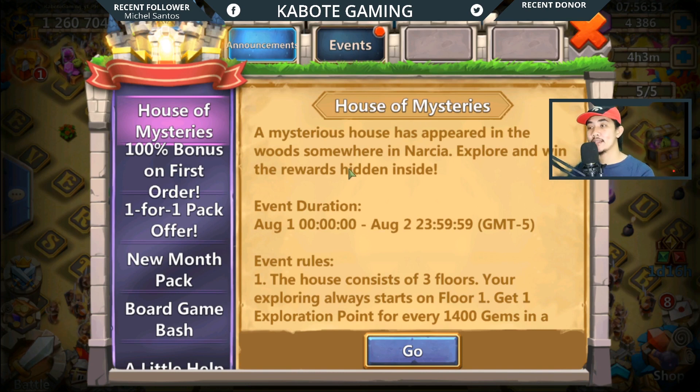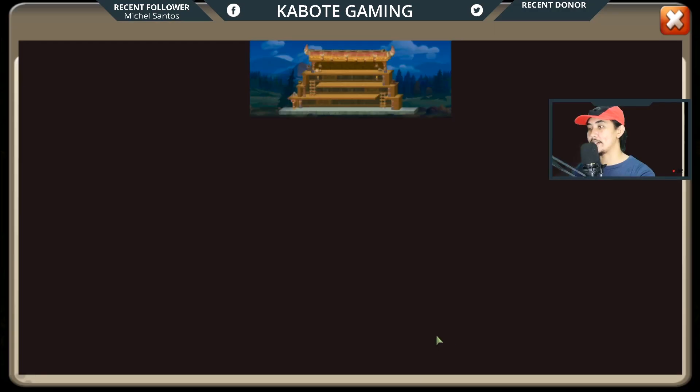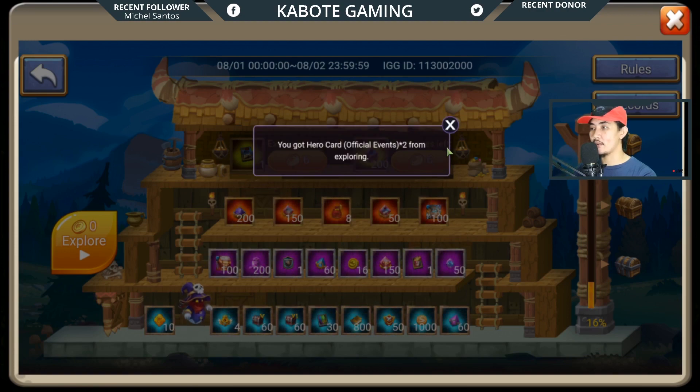But before that, let's do some events right here. So I have one Explorer right here. Let's see — we got a hero card. Not bad.